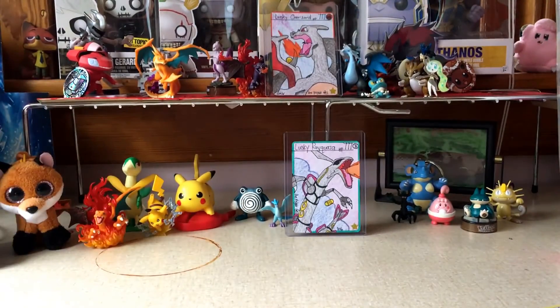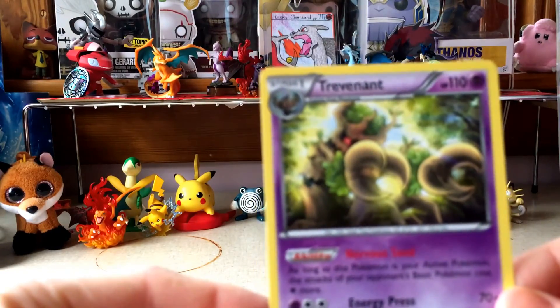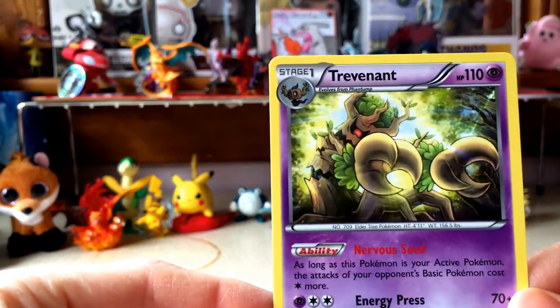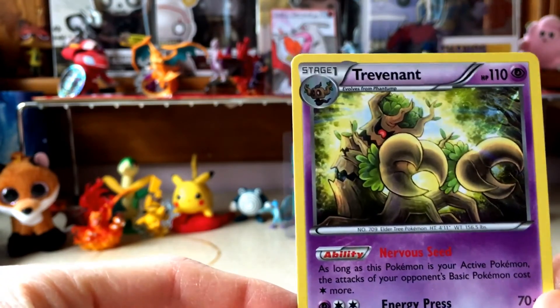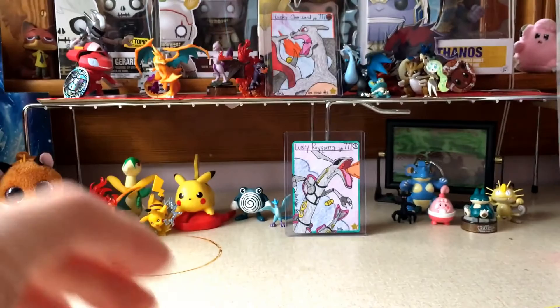Nothing too great in this pack, but Trevenant has a great ability. It's called Nervous Seed: as long as this Pokémon is your active Pokémon, the attacks of your opponent's basic Pokémon cost one colorless energy more.